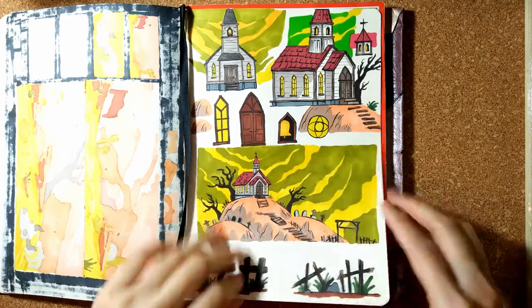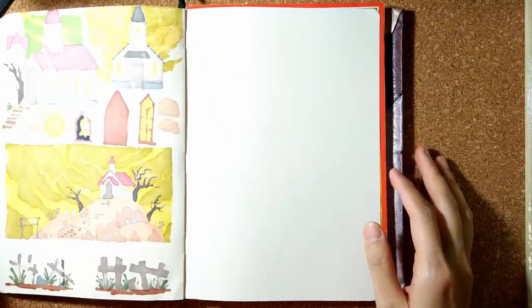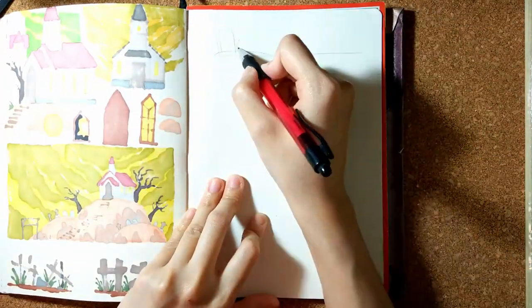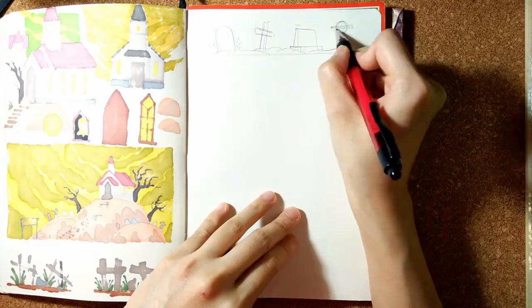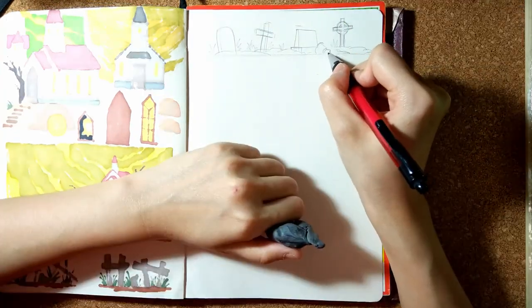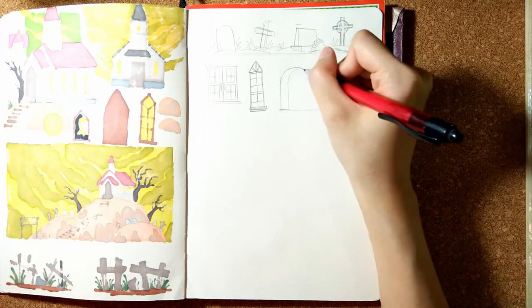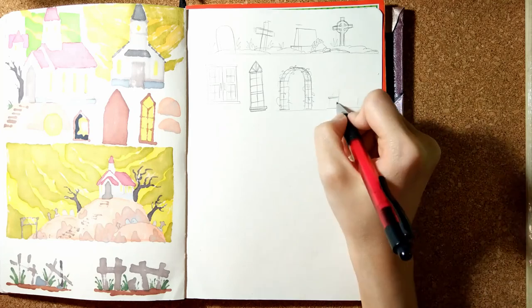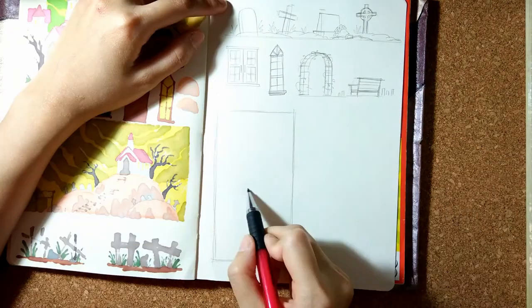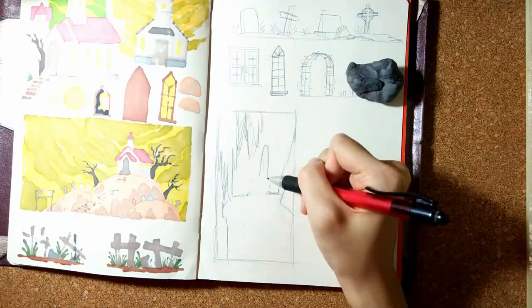Onto the next page. I drew this after making that Sims 2 build, so I wanted to focus on the scenes around the church. The top row are some variations on grave markers, from cheap wooden crosses to modest tombstones. The next row I tried drawing another variation of a door and window, but again the church couldn't be any fancier.